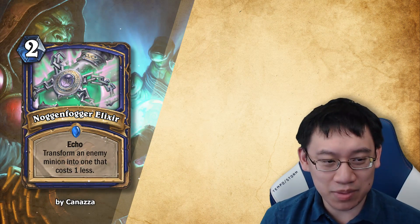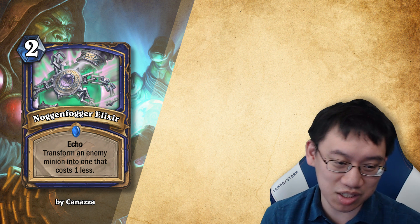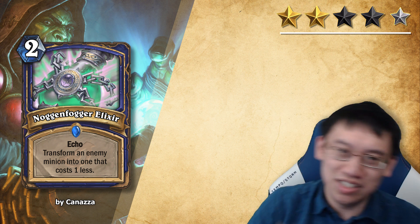Let's start off with Nogginfogger Elixir — Shaman, 2 mana spell. Echo: transform an enemy minion into one that costs one less. Design: 2 stars. Balance: 3 stars.